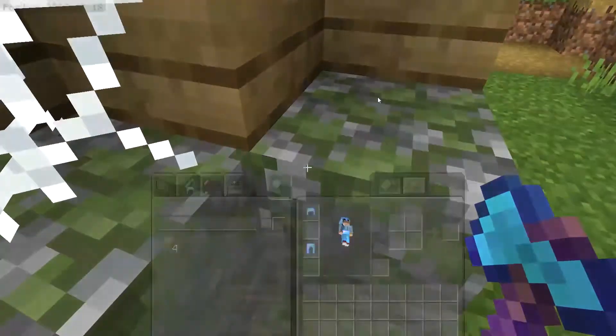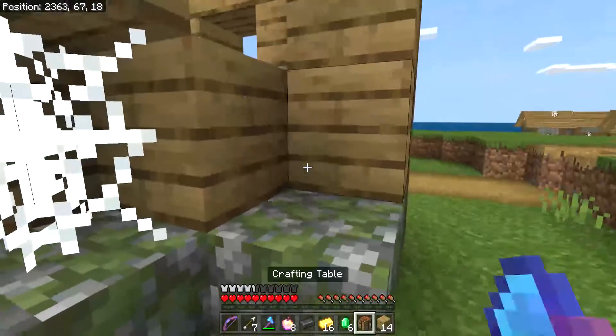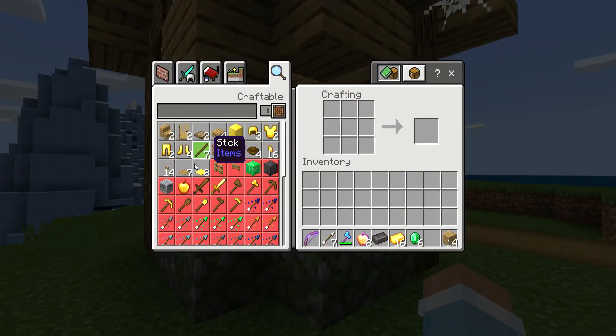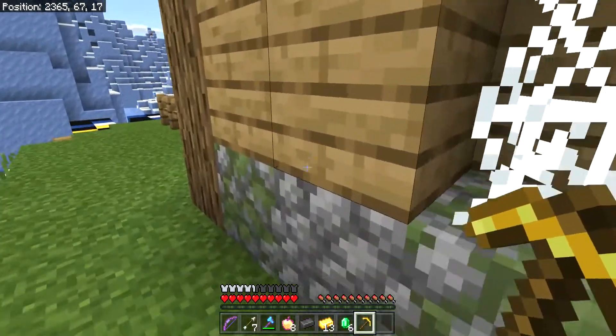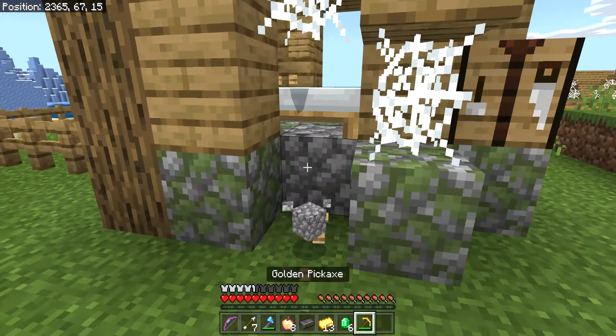Why don't we get some wood to make a crafting table and then we can start making good stuff. Look, this has Efficiency V on it! That's so rare! Anyway, I think the villagers will happily enjoy their new crafting table wall.